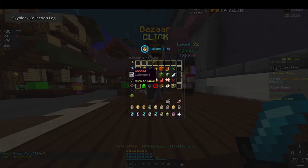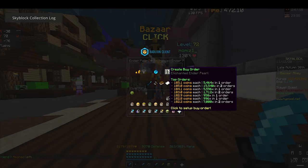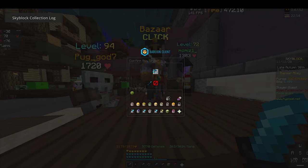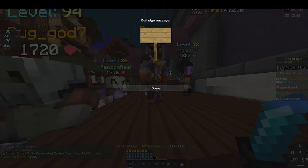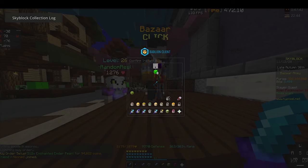Go to the combat section, click on Ender Pearl, and create a buy order of 512 enchanted enderpearls. Then go back to the Bazaar, go to the combat section again, go to the blaze section, go to blaze rods, and click buy order of 512 blaze rods, or buy them instantly.